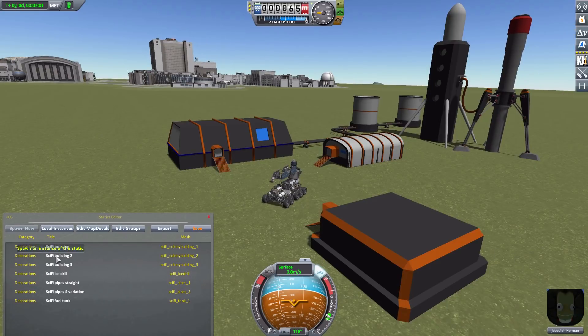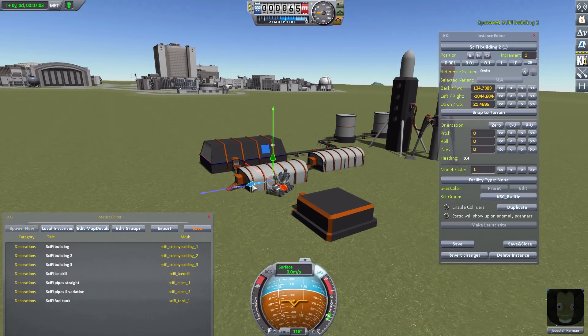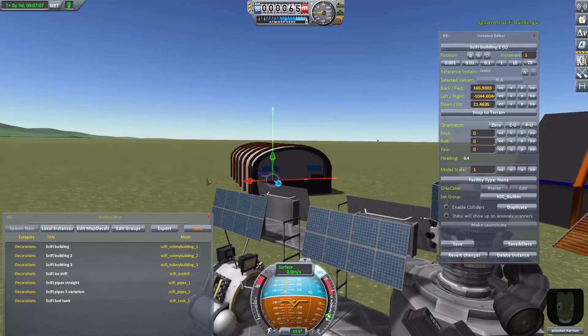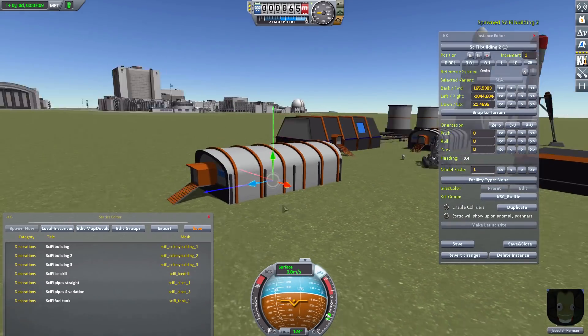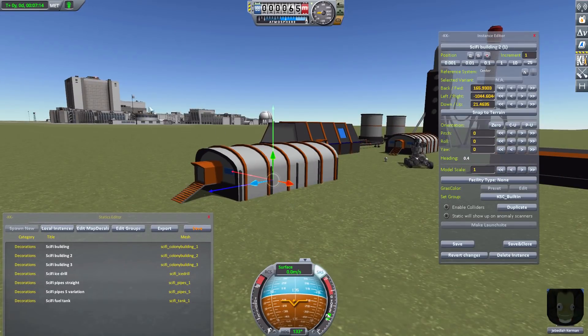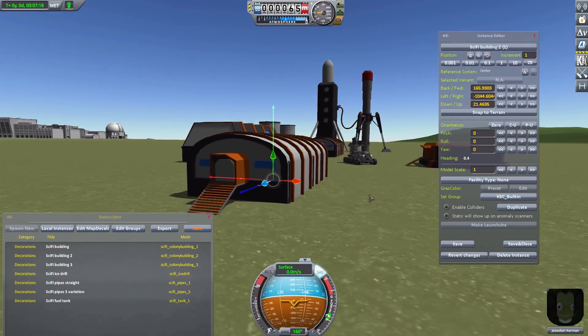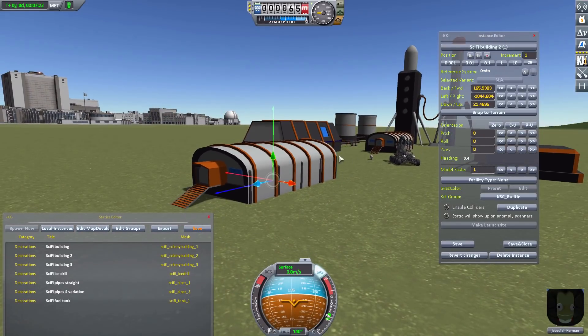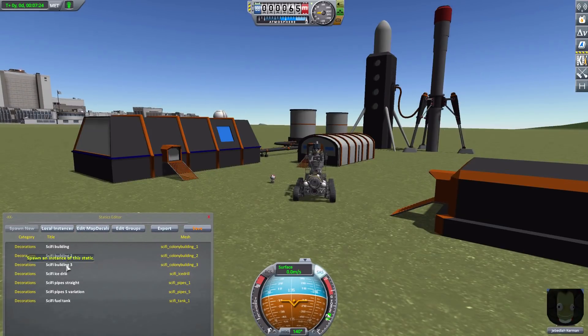Let's delete that instance and bring out Sci-Fi Building 2, which is this lovely small hangar-shaped thing. I actually think this is my favorite of the buildings, as it is closest to stock-alike in texturing, and it looks quite good. Just a nice little building.